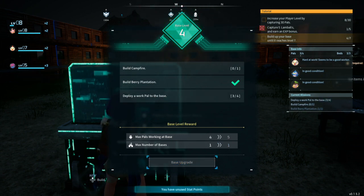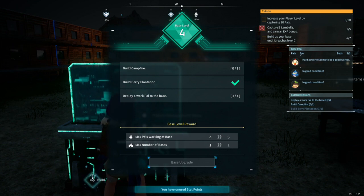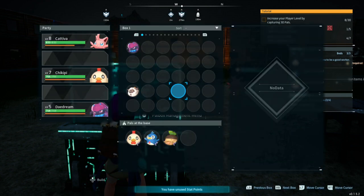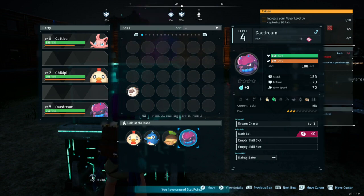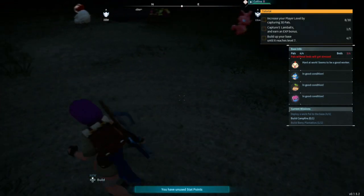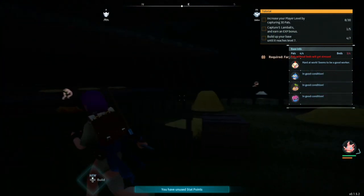This is technically on solid ground. Okay, now it recognizes it! So we need to build a campfire - don't I already have one? I guess it wants me to build another one. And deploy a work pal to a base - oh, that is easy. I'll build another campfire once I get enough wood, as soon as a tree respawns.